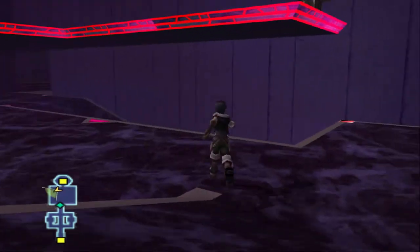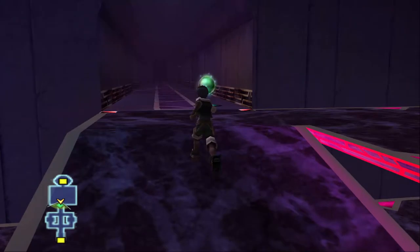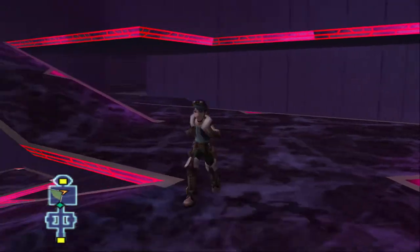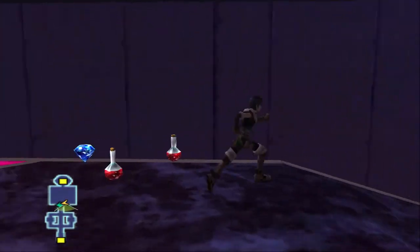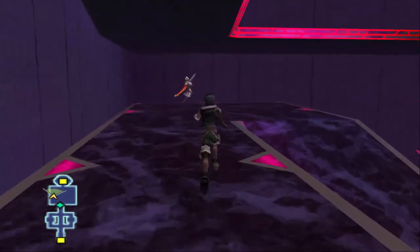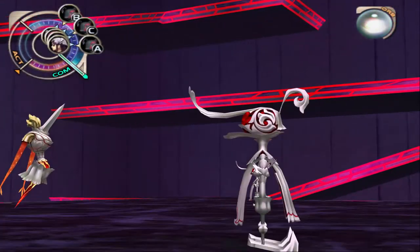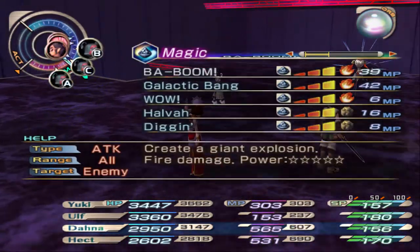This area gets really confusing. We started here - we're going down. I keep thinking I'm going up, but no, I'm going down. Very easy to get lost. I found a new enemy, which means I'm going the right way. Showing off some of the enemies at the end of the game gives you an idea of how my strategy has evolved.